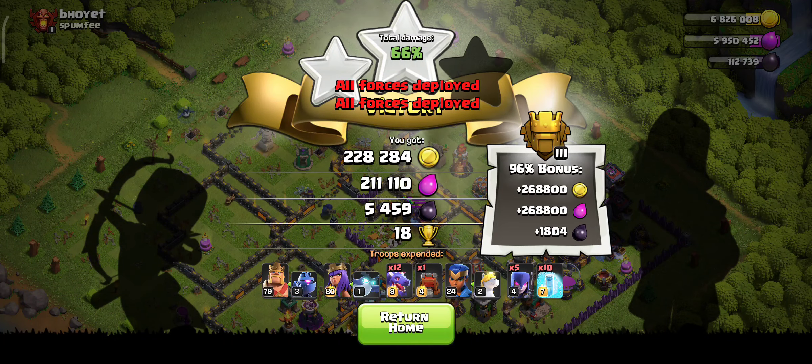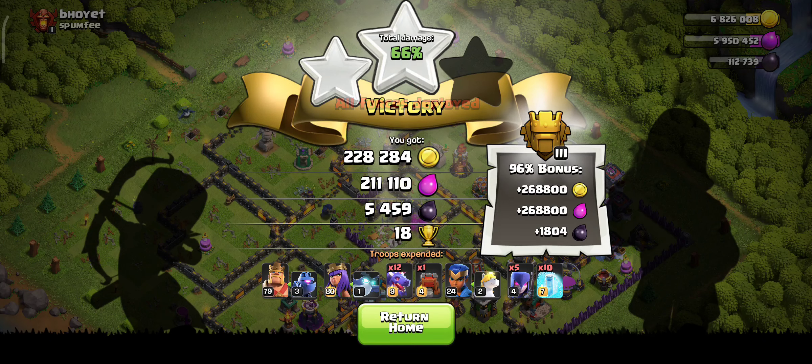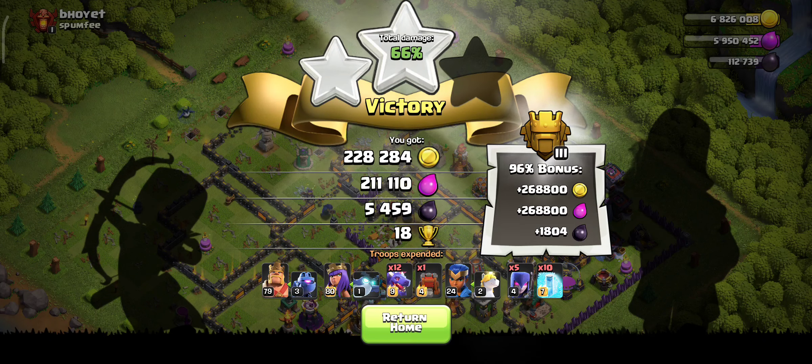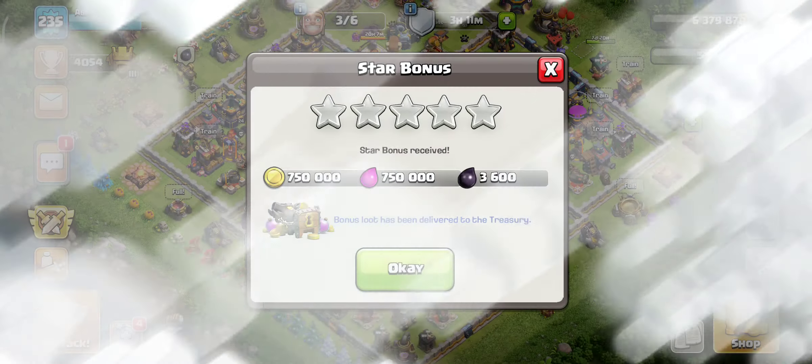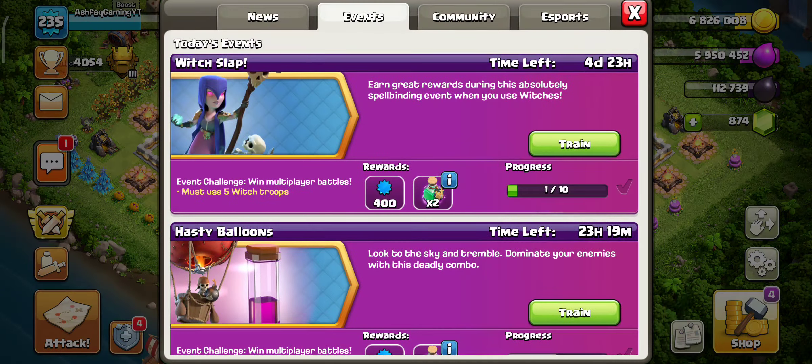I gained two stars with 66 percent and I used five Witches in this attack. One progress is now complete out of 10. That's the way to complete this Witch Slap event, guys. I hope you're getting an idea about this new event.